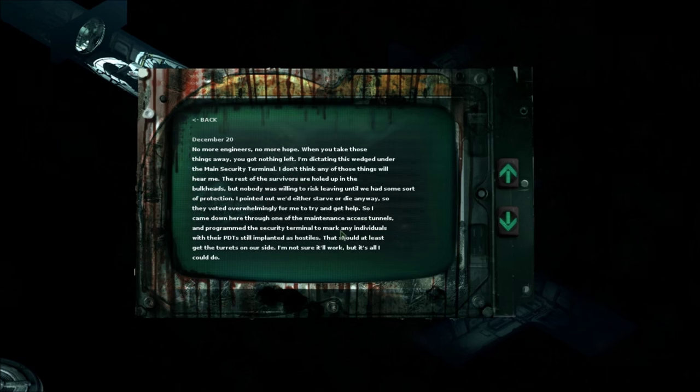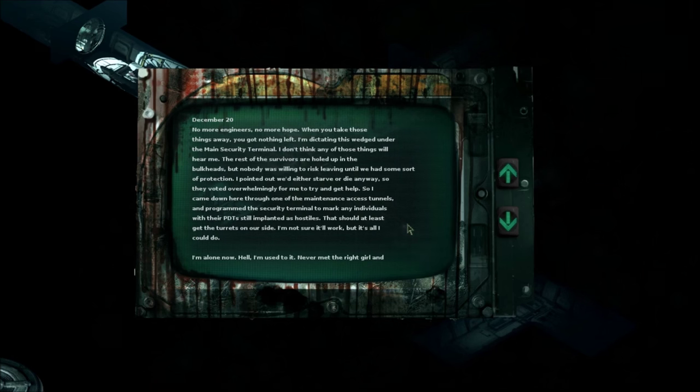December 20: no more engineers, no more hope. I'm dictating this wedged under the main security terminal. The rest of the survivors are held up in the bulkheads but nobody was willing to risk leaving without protection. They voted for me to try and get help, so I came down through a maintenance access tunnel and programmed the security terminal to mark any individuals with their PDTs still implanted as hostiles — to get the turrets on our side.